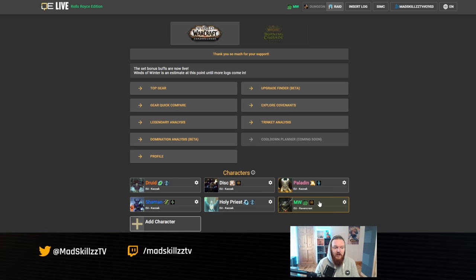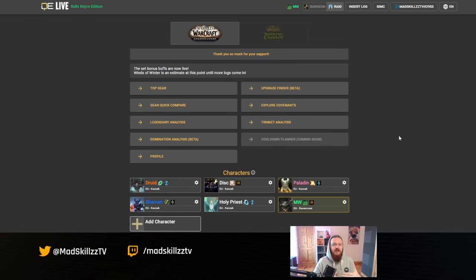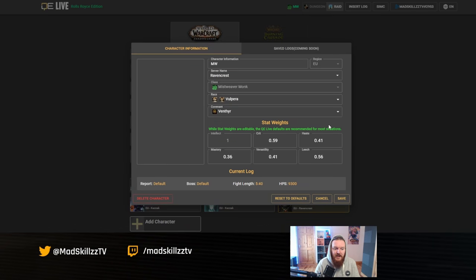In Questionably Epic, go to Top Gear, select your playstyle, and select Sinister Teachings — that's it. Everything will optimize for your Venthyr Mistweaver. For stat priority, right-click your Mistweaver and you'll see the default generic stat priority: crit is 0.59, intellect is still king but crit is getting very close, and haste and versatility are basically equal to each other.